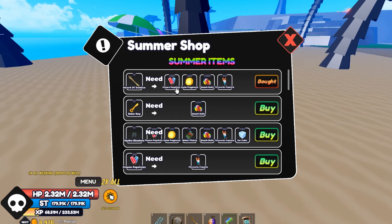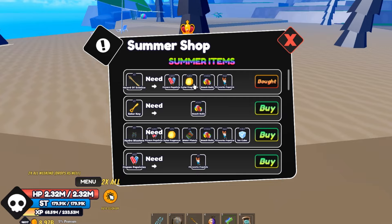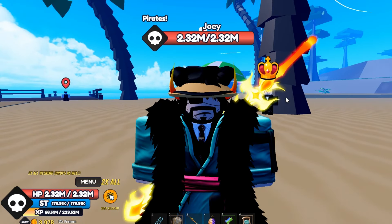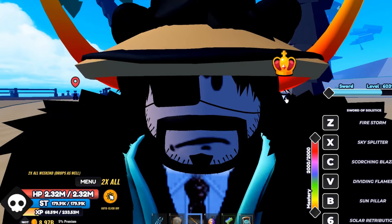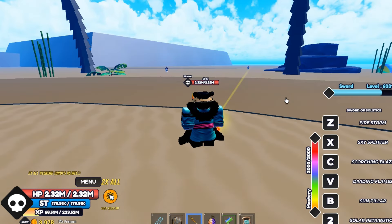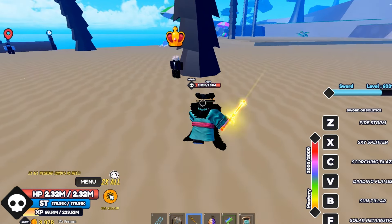You need a lot of stuff to be able to awaken these swords. You need 200 frozen popsicles, 200 solar fragments, 1000 beach balls, and 40 fireworks. The fireworks are really hard to get. It's pretty grindy but this sword is pretty strong — pretty broken.